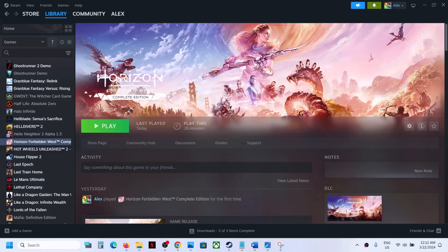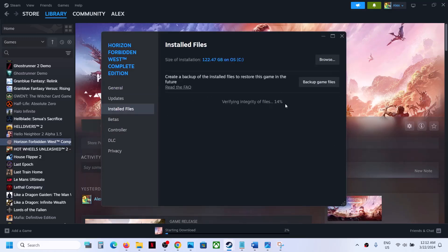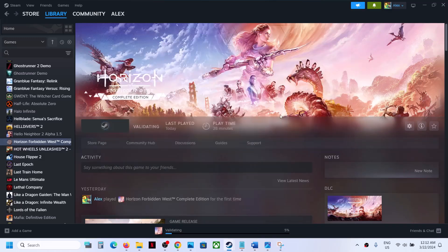The last step is to verify the game files. Right-click on the game, select properties, go to 'installed files,' and click on 'verify integrity of game files.' Once verification is 100% complete, launch the game and check. One of the steps shown in this video should help you get the audio working with the game.